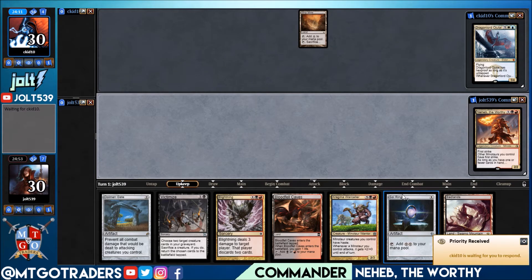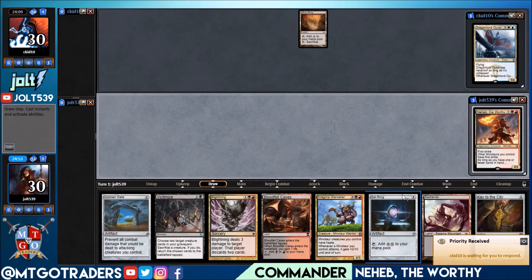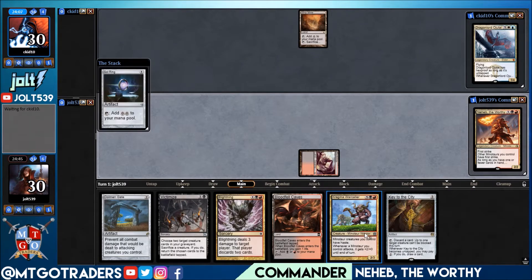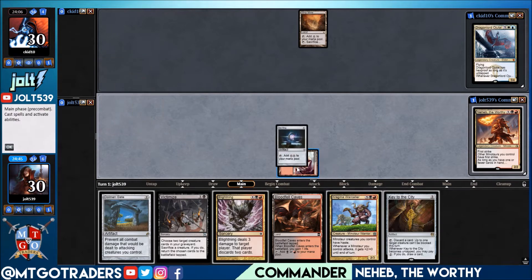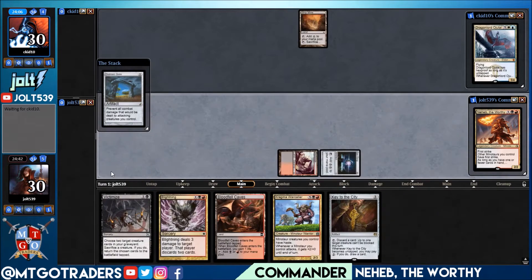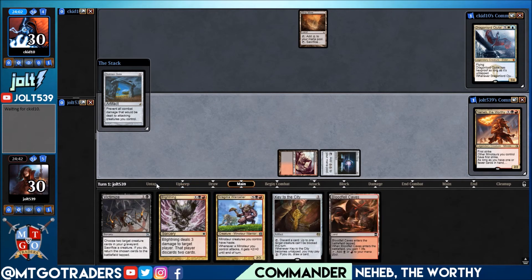We're running some Hellbent stuff, a few Madness cards to take advantage of that, and mainly just looking to get a bunch of Minotaurs out there and start swinging in. Let's go ahead with Badlands, Sol Ring, and lead off with the Dolmen Gate. Let's see if our opponent wants to Strip Mine our Badlands. Get the Dolmen Gate down, next we're looking at the Bloodfell Caves, and we still have Blightning and Victimize plus a few more creatures off the Key to the City.